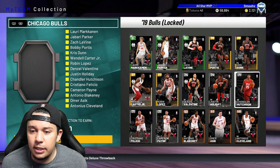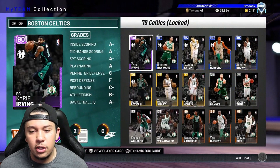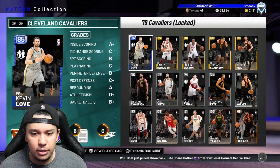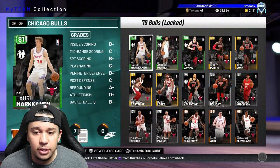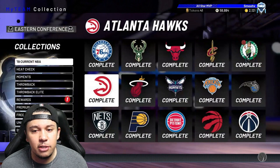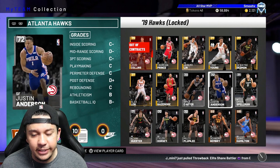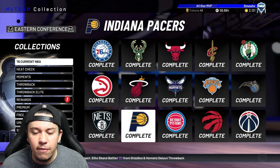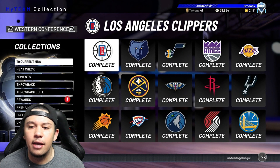I wouldn't recommend locking in any amethyst cards. Do all the collections that don't lock in amethysts. The Cavs' highest card is a sapphire, and the Bulls only have emeralds — those are fine. Don't do the Bucks. You can do the Sixers but save that for later. Do the Hawks — the silvers are a bit expensive but snipe them if you can. The Nets and Pacers should be done towards the end since they have cards like Oladipo. Do the Pistons, the Magic, and so on.